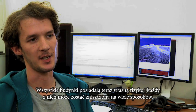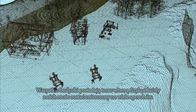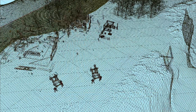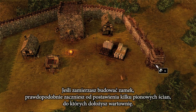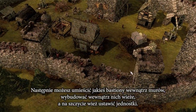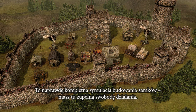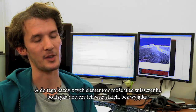Each building is now an individual physics object and each one can be destroyed in any kind of way. To build a castle you'd probably start off by placing a few straight walls and then you might connect up some gate houses. You can then place some bastions inside the walls, place towers along them, and station some troops on top of those towers. It really is a full castle building simulation — you can really do whatever you want with it. And then all those elements are destructible; the physics can affect absolutely any of those.